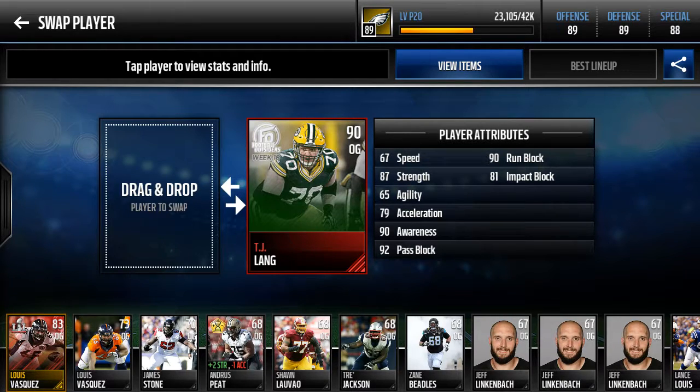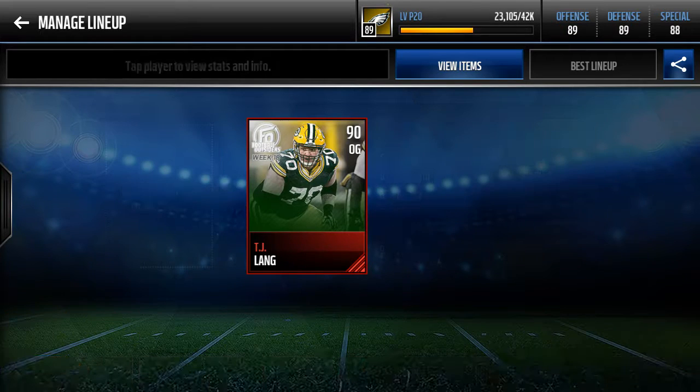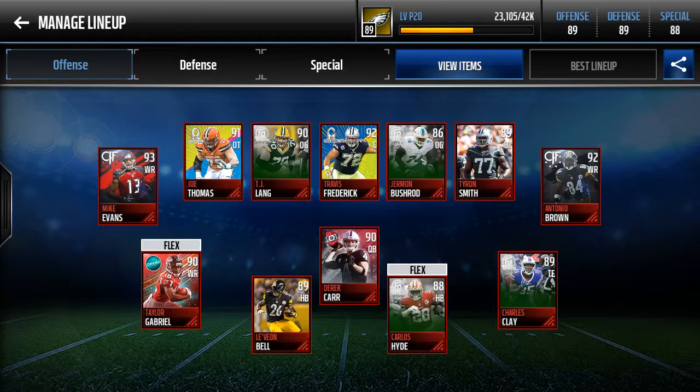TJ Lang next — no speed. I don't really use him on any outside pull plays much. 92 pass block, run block — very good. So if I need the interior, he's solid.